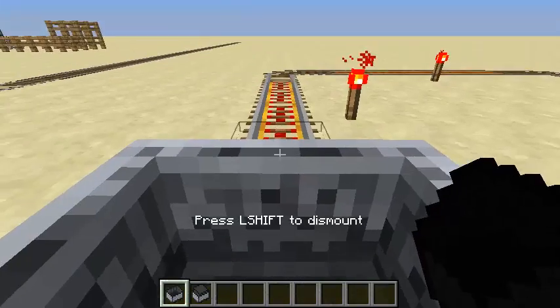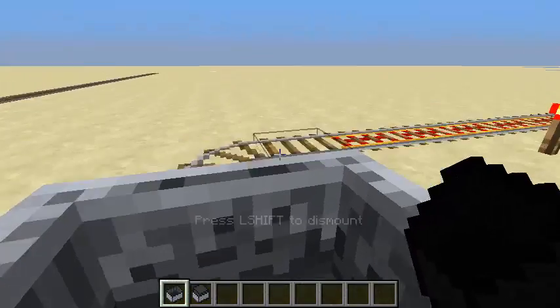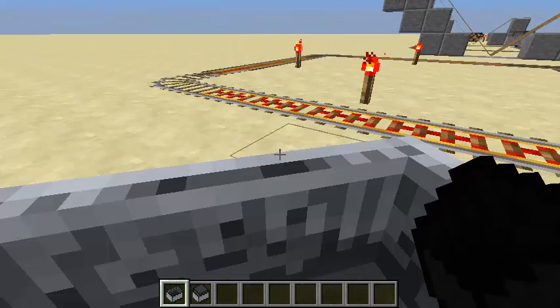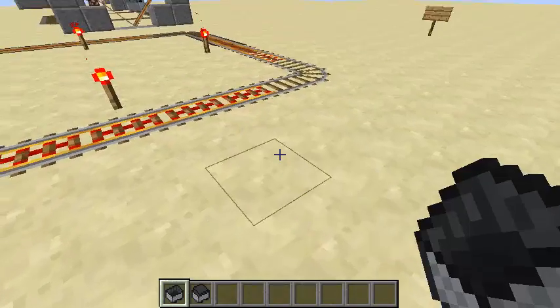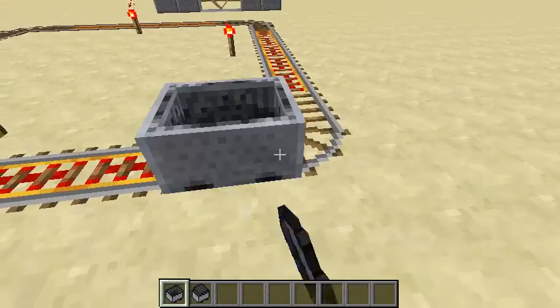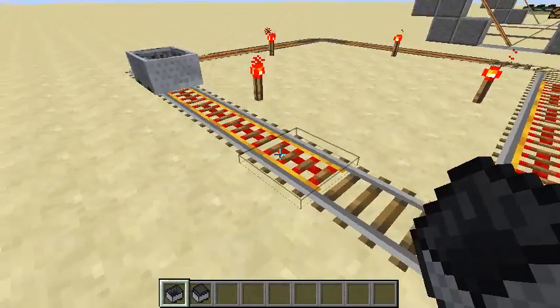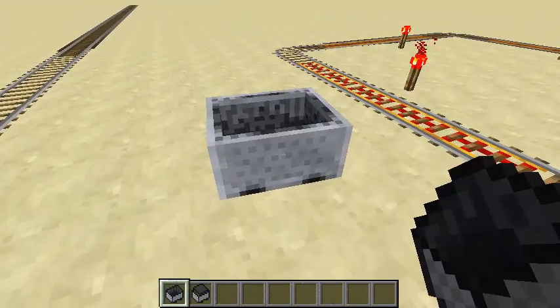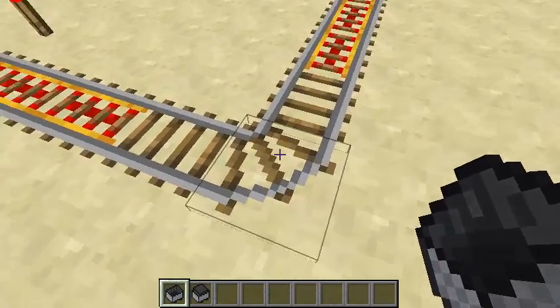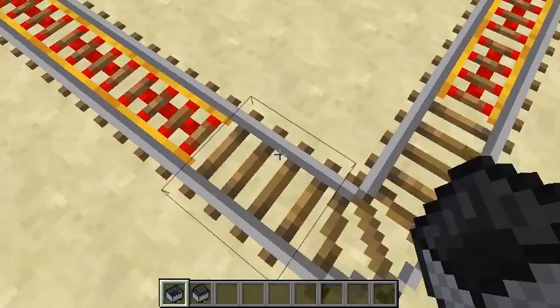Now if you're going too fast and you come up to a turn, there's a chance that you can derail. You can now derail lots of things. If the minecart's empty, however, it'll go longer before derailing. And you saw there, it completely cuts corners and jumps straight from this rail to this rail.